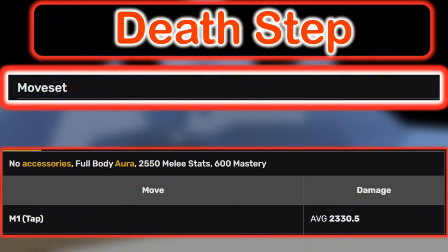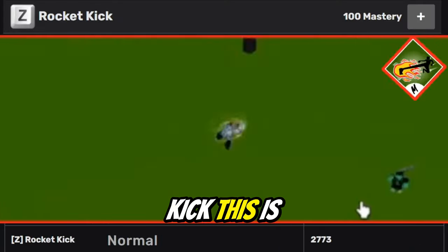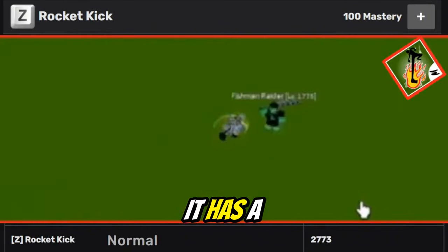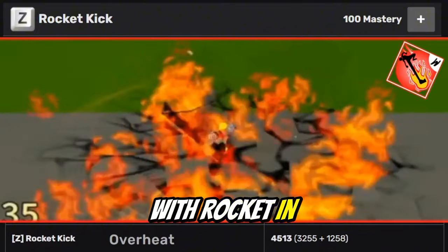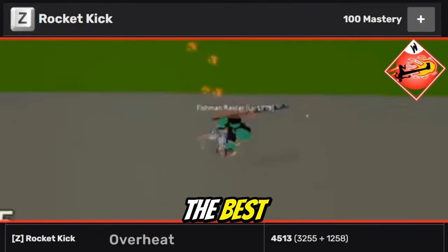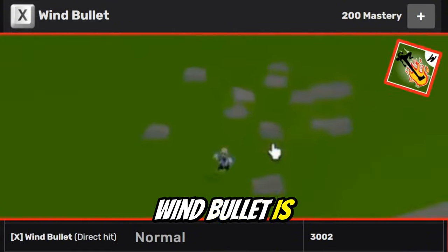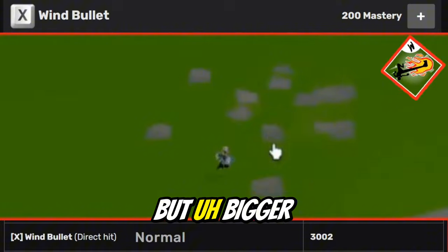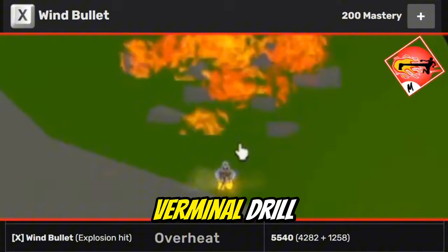When you learn this it's gonna be op because you'll get some M1s and you could use it with overheat — it's pretty good damage honestly. Now, Rocket Kick is the first move. It has AOE and pretty bad damage — of course it has bad damage with 'Rocket' in its name. But with overheat it's a little bit good, though not the best. There's definitely things better, like Wind Bullet. Wind Bullet is like Earth and Haven but with bigger range, so it's probably pretty good.